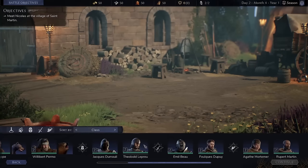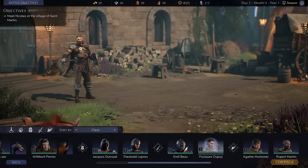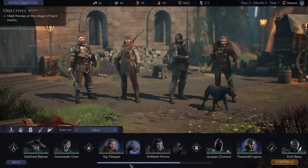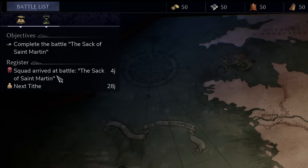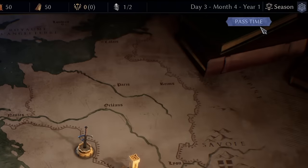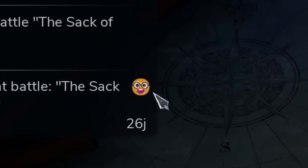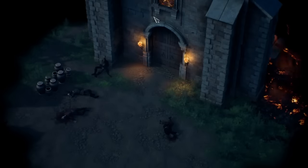I think the second mission is the hardest, so I'm not sending my A-team just yet. I'll send this guy, this crusader, and the beast master. Companions take time to travel to missions - the squad will arrive in four days, so we pass time. It says '2j' next to it because 'day' in French is 'jour'.